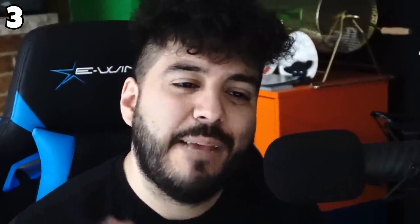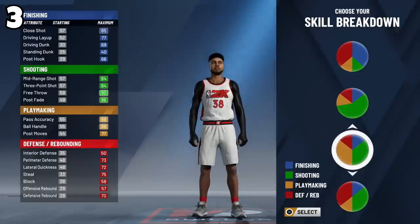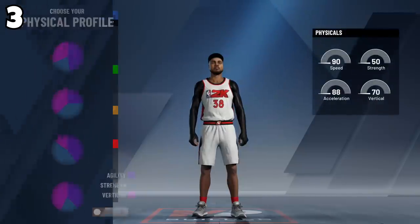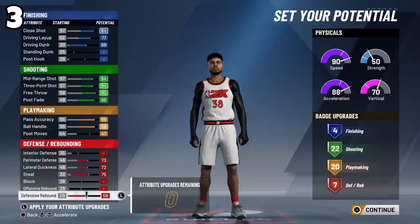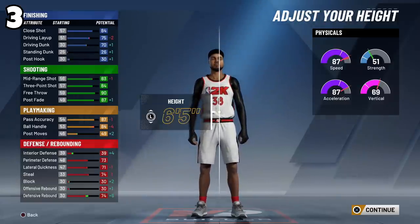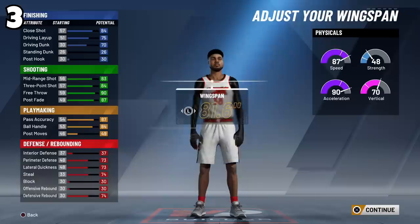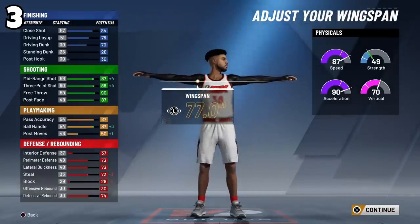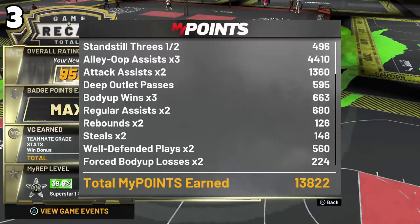The next build is the playmaking shot creator. Make them into a point guard and pick the orange and green pie chart — the playmaking and shooting chart — then pick the speed pie chart. You want your badges to read: 4 finishing, 22 shooting, 20 playmaking, and 6 defensive rebounding badges. Make them six foot five at minimum weight to increase speed, with minimum wingspan. This build gives a lot of rep, though slightly less than the pure playmaker builds.